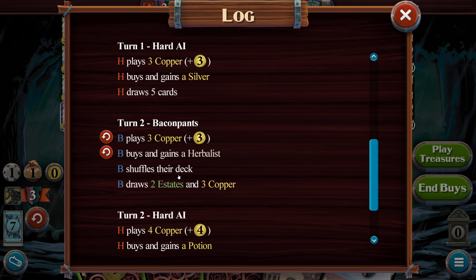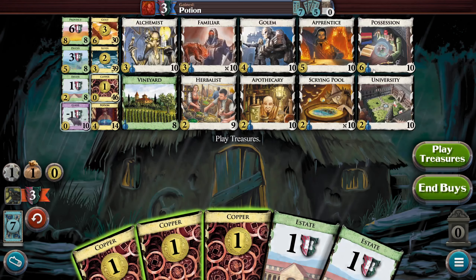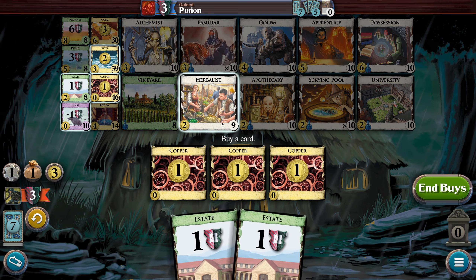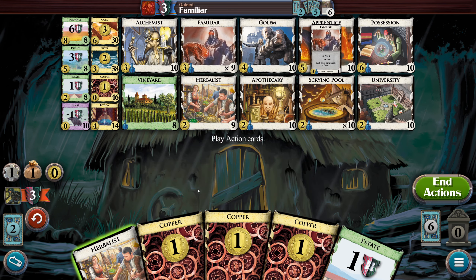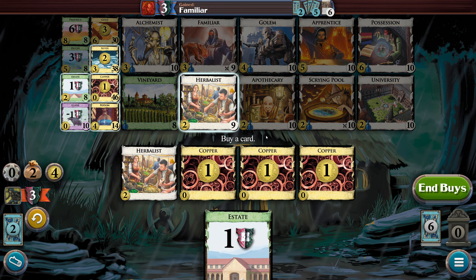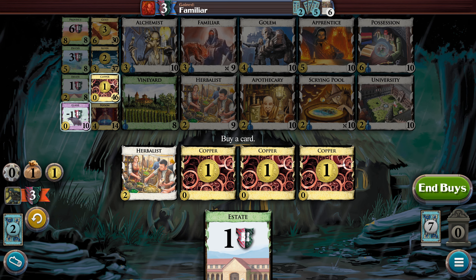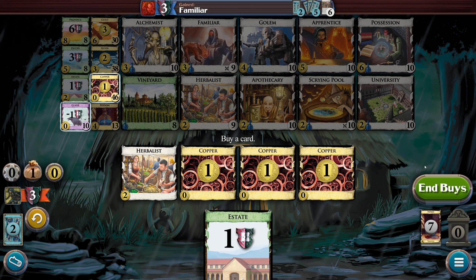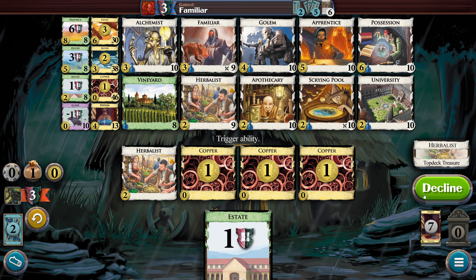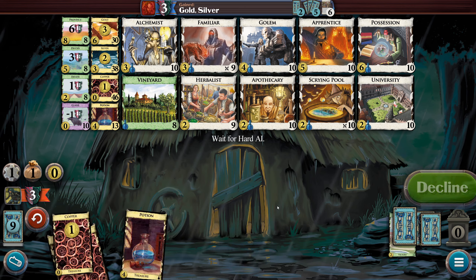So they're in my wheelhouse — they're thinking like me. AI — you guys didn't know that, but I'm an AI. Buy some silver. There's my Herbalist, but he's not going to help me. I want my potion. Let's get more silver. Oh, he does give me another buy though. Can I undo that? Cause I might want to do something different. I'll do one more potion. Should I top deck a treasure? No, I'm going to decline it because they're all cheap.